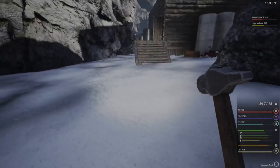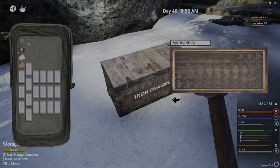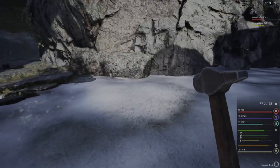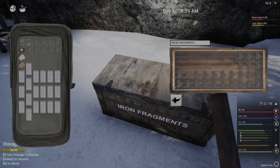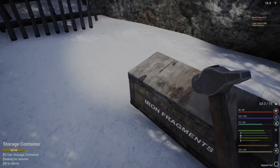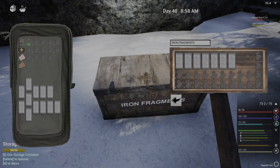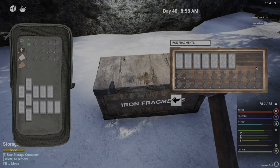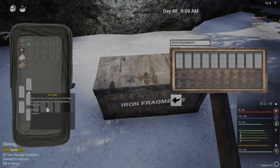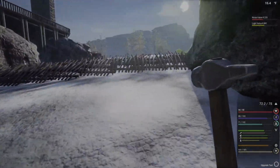There we go - upgraded spikes. We need some more iron fragments for those; they do take quite a bit but we've got two full chests of them. I'm gonna put some of these ingots back and grab some more. I grabbed way more than what we needed but I wanted to be prepared.